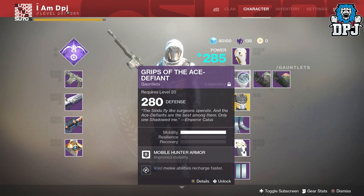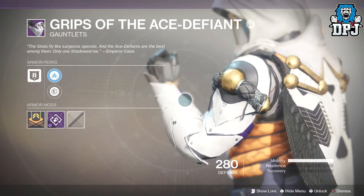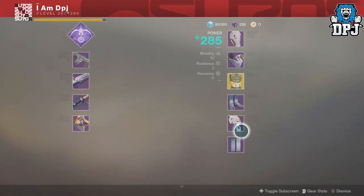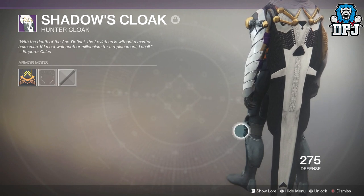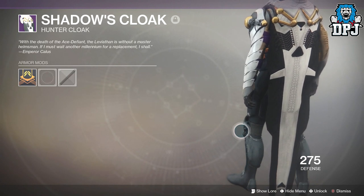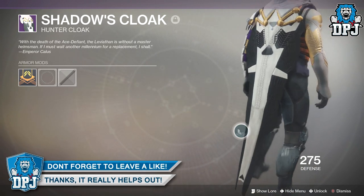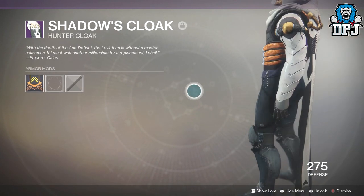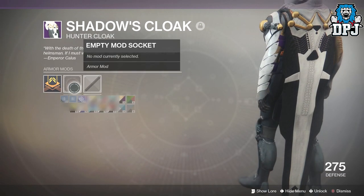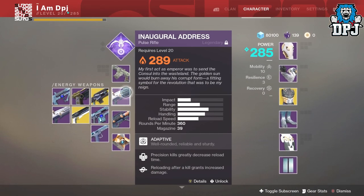I also got the gauntlets - the Grips of the Ace Defiant - and these dropped at 275 with a mod applied. I also got the cloak, which I think came from the engrams or tokens you level up the raid vendor with. His name is Benedict - not Banshee, sorry about that. The cloak looks amazing, also dropping at 275, and I can always go to the gunsmith to build a mod for it.